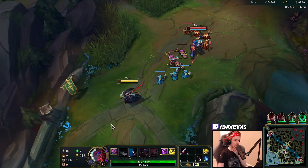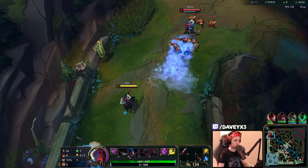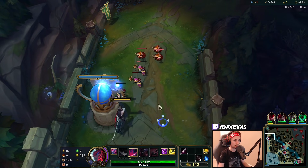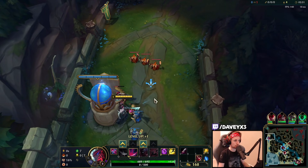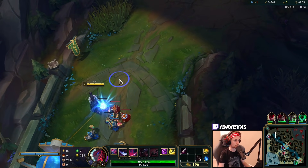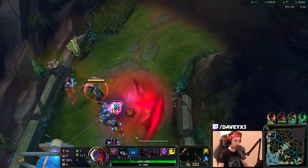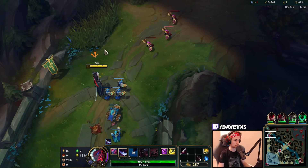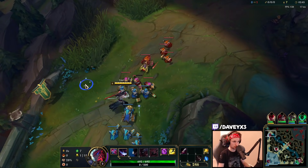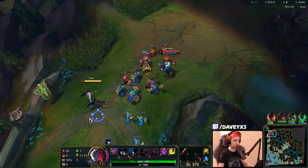With that said, we're going to be mostly playing out the laning phase as much as we can. When we turn level 6 and eventually get the Lifesteal Scepter and the Berserker's Greaves, that's when we start playing aggressively. Until then we're just going to be chilling, not making big moves. In some cases we're going to be using our E to dodge the Graves Q, at most, and then we'll just back off after.